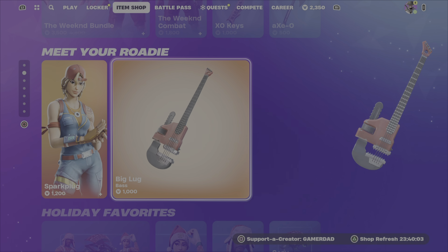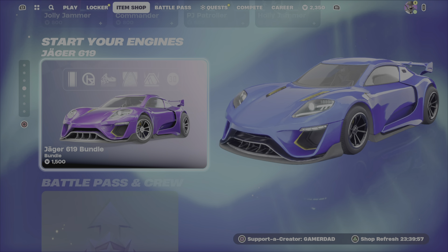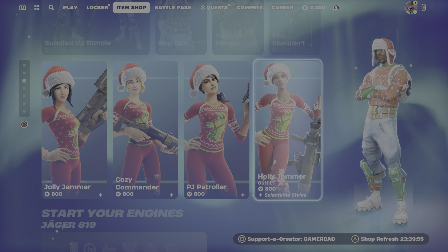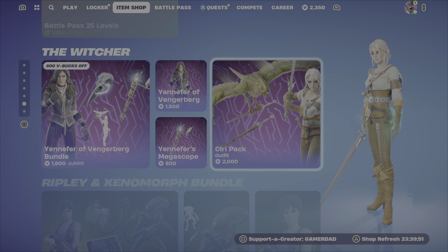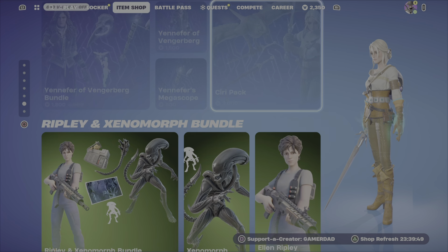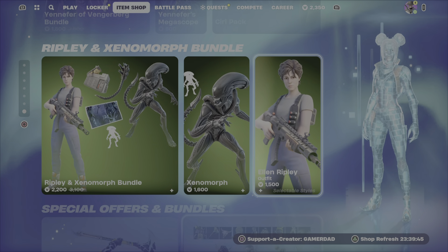No new gem tracks advertised. The weekend is still kicking — Spark Plug is there. We've got the Holiday Favorites — get those while you can, those shouldn't last; not even sure why they're still here. And again we have the Witcher items added — Ripley and Xenomorph — and a couple of packs down here as well.